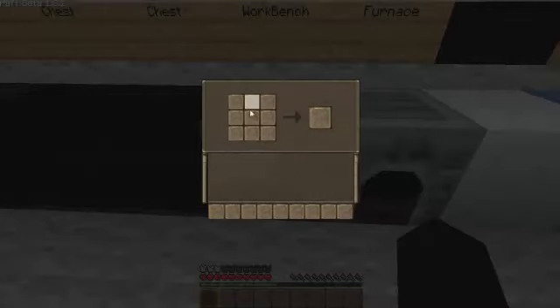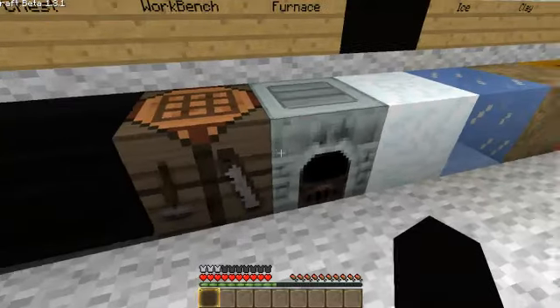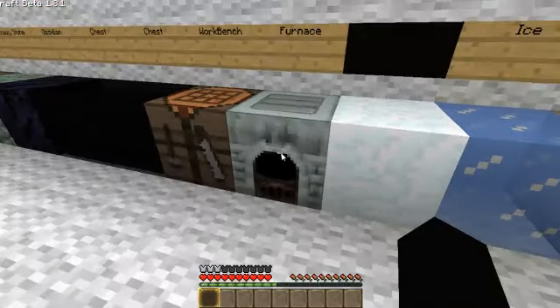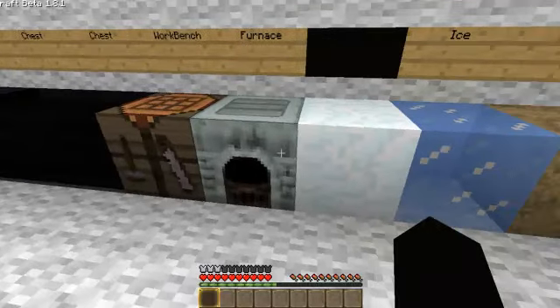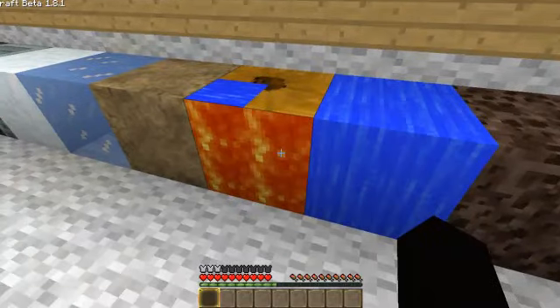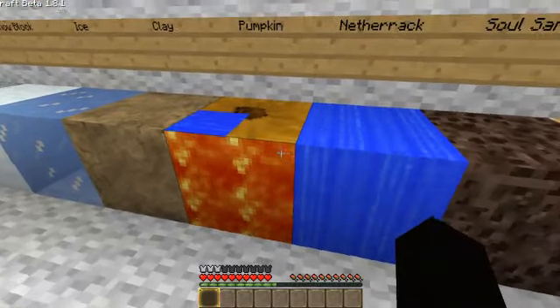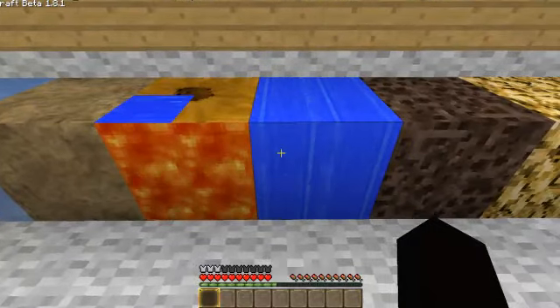Workbench is unchanged, but here's the interface. Furnace looks like the actual furnace in Runescape, and the interface looks like this. Snow is unchanged. Ice is unchanged. Clay is cool. Pumpkin's also glitching out - as you can see, it's all lava. Netherrack's really, really glitchy. I just went into the nether and it's all water and everything like that. It's really cool.